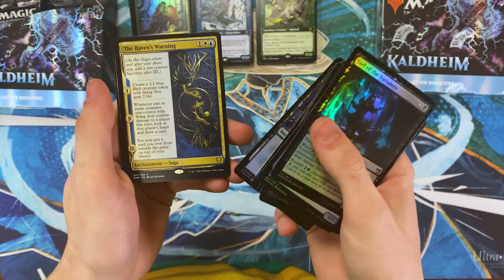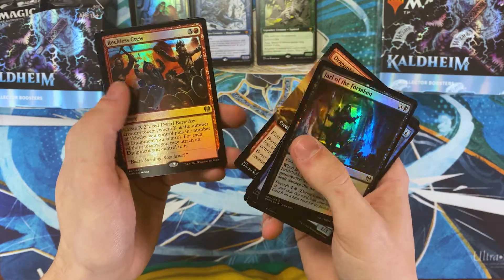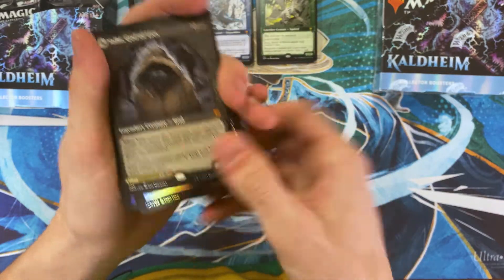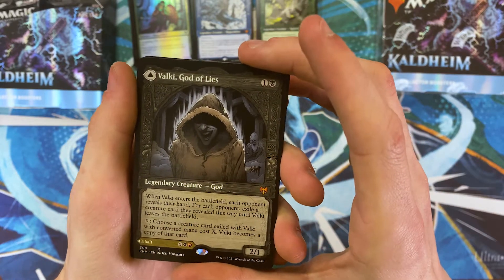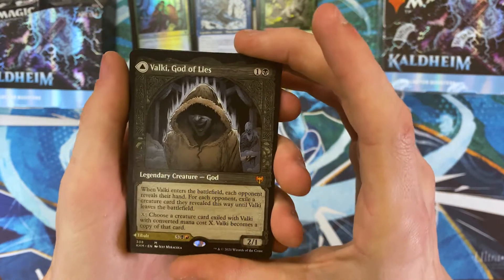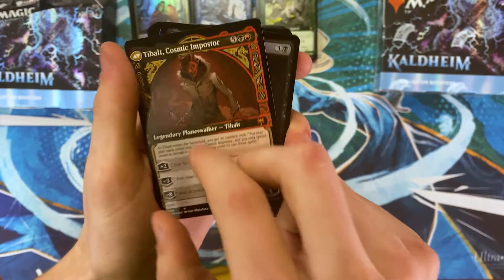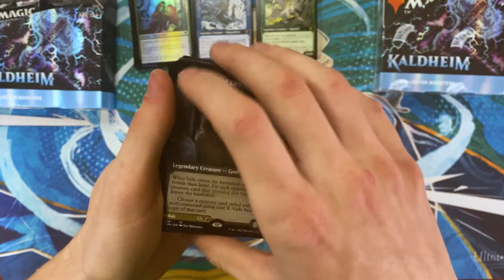Dragon Rain, Berserker, another Maya, and Valki, God of Lies. So when this set first released, I bought three booster boxes of it, and in all three of my booster boxes I got a Valki, God of Lies. That's pretty sweet — pretty stoked to see that.